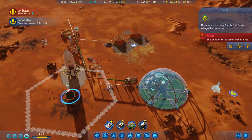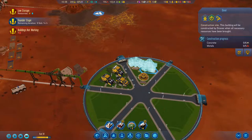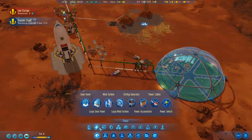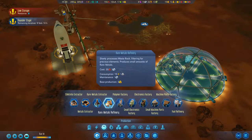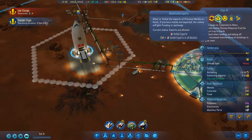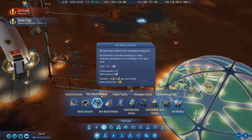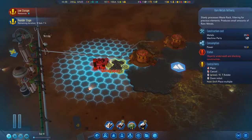Go ahead and destroy that building — get the metals back from that. Alright, they've got themselves some homes, a grocer, a diner, an infirmary — we'll want that done as soon as possible. We still can't make machine parts — we don't actually have a supply of that. New — that would be a negative. Speaking of getting there, I do want to make our special building, which is a rare metals refinery. Slowly processes waste rock, filtering out the precious metals — let's get this going. It's starting to fill up, so I'm happy to do that.